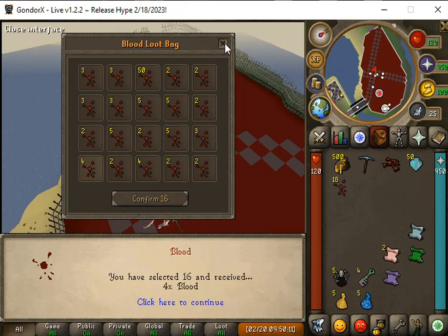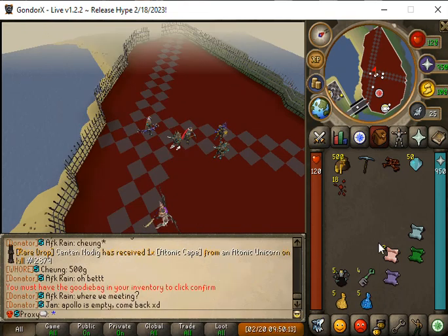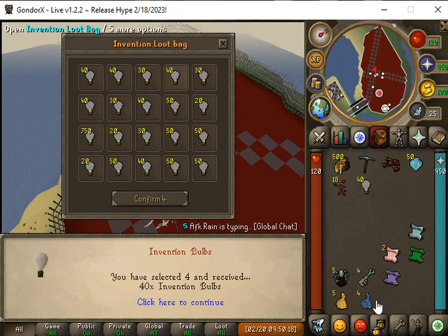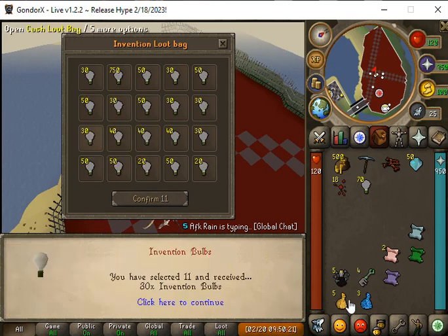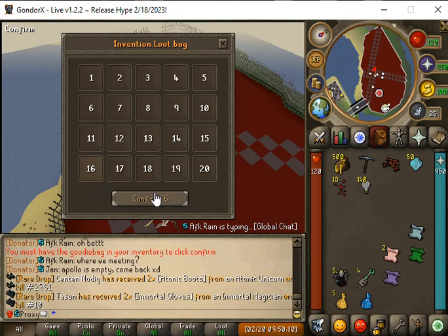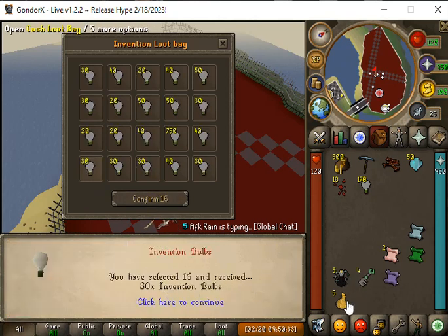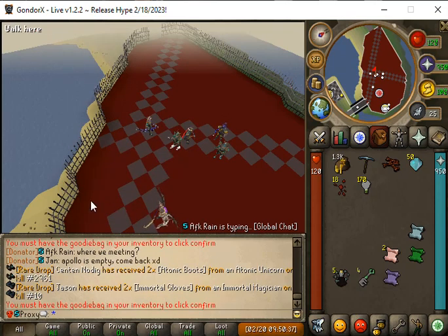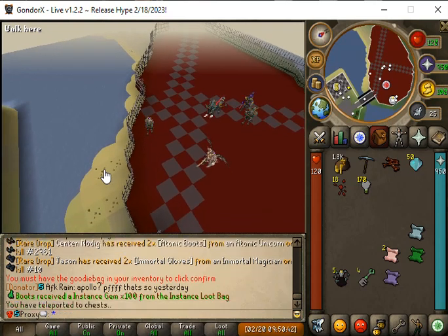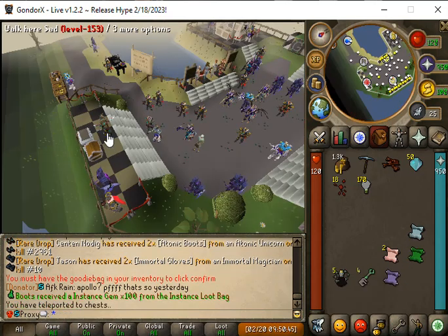And four again. Now let's open a loot bag — we have 40 light bulbs, 30 light bulbs, 30 again, 40, and 30. And the cash loot bags, we'll just go ahead and open those up, then use these chests with these destruction keys.